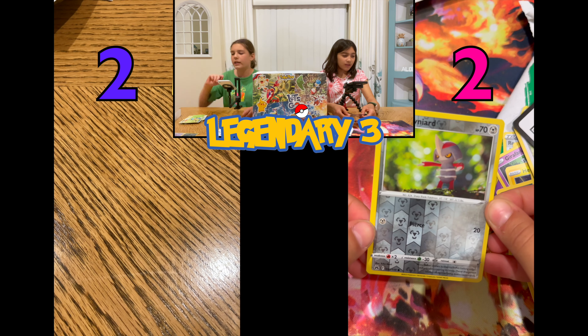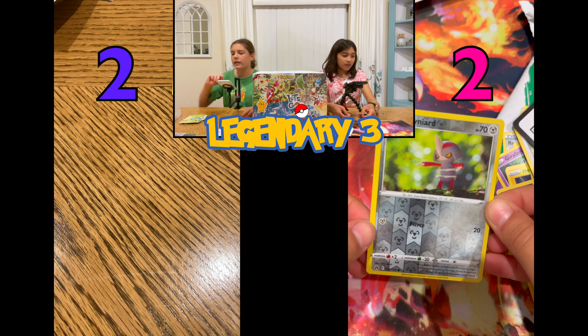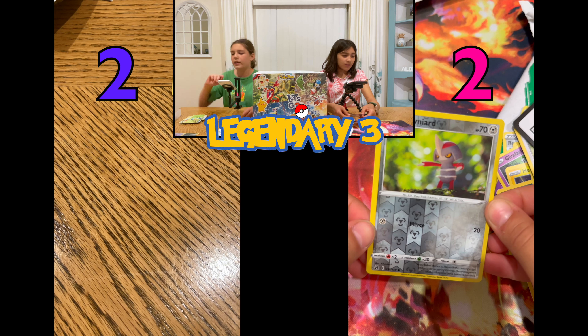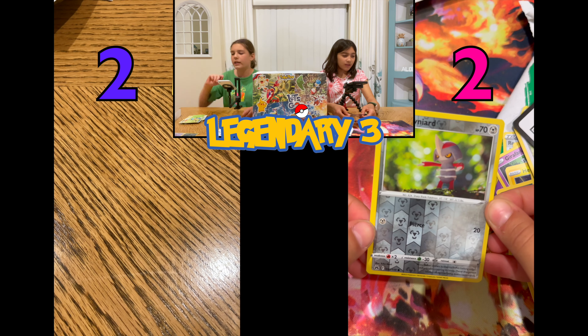Okay, tiebreaker — let's see who's gonna get the pack. Fire energy, Crushing Hammer, Ultra Ball, and we got a blue — Potion, Wailmer, Galarian Meowth, Boltund, Tangela, reverse holo, Pawniard, non-holo Pawniard reverse holo, and Helioptile non-holo.